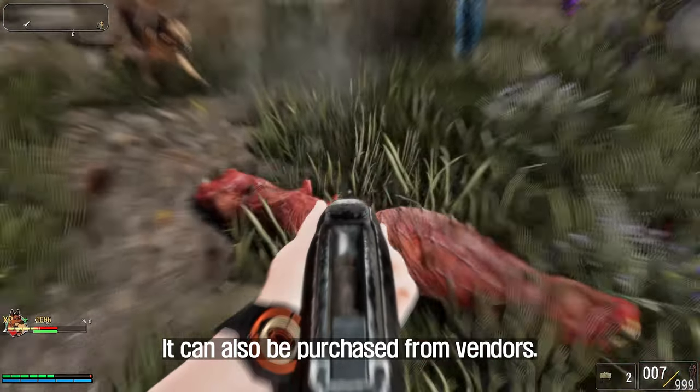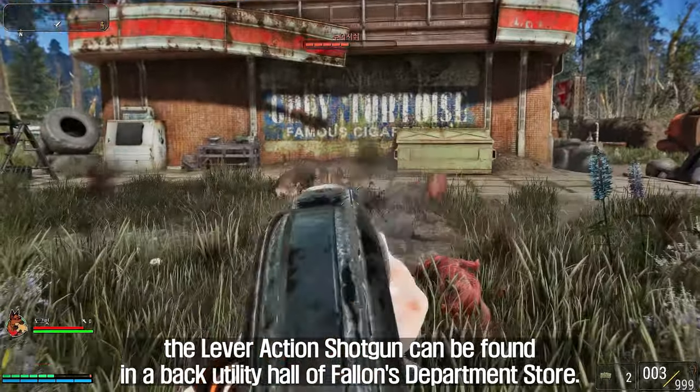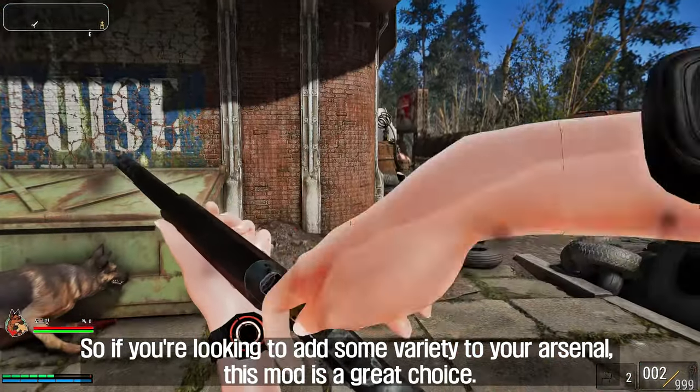It can also be purchased from vendors. For those who want a truly unique experience, the Lever Action Shotgun can be found in a back utility hall of a balance department store. So if you're looking to add some variety to your arsenal, this mod is a great choice.